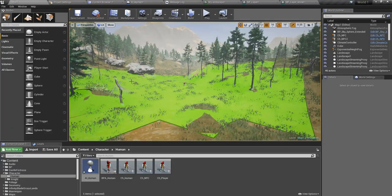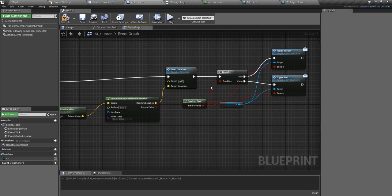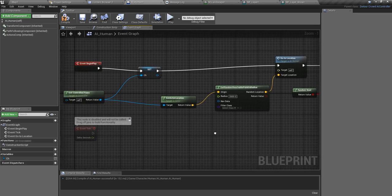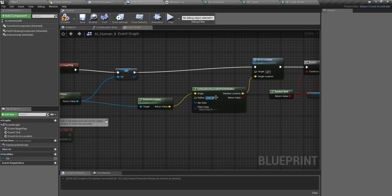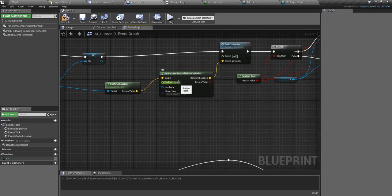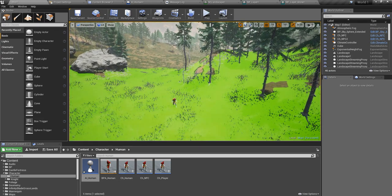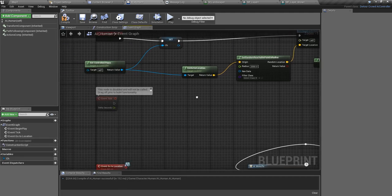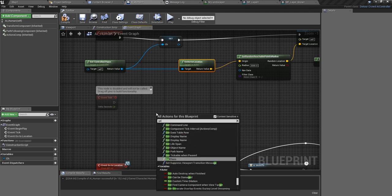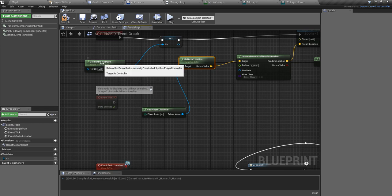To demonstrate the problem, I'll make a slight modification to our AI blueprint. Currently, as we did in our previous episode, the character selects a random point around its current location and tries to reach it. Since the radius is smaller than the navigation area around the character there's no problem. Instead, I'll make this character follow the player character's location — I'll get the player character and get the location of the player.